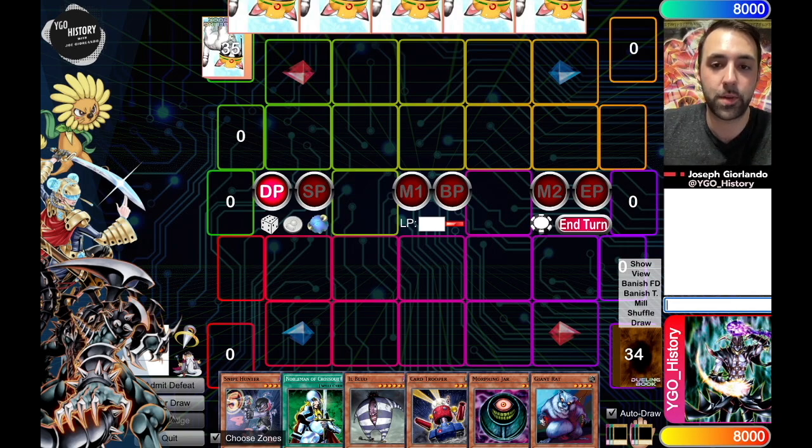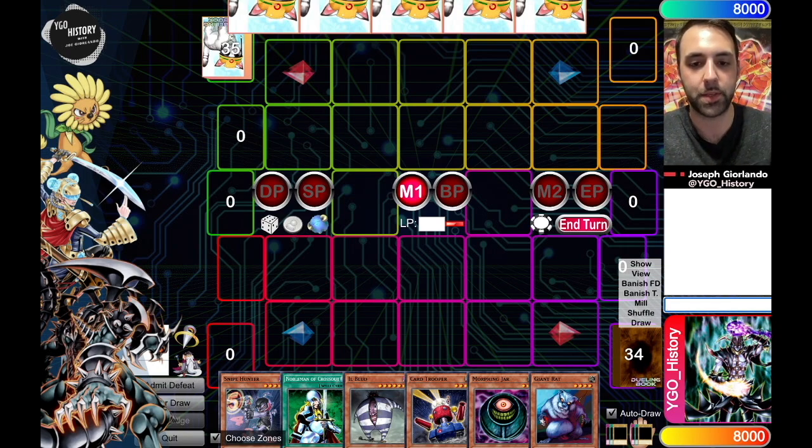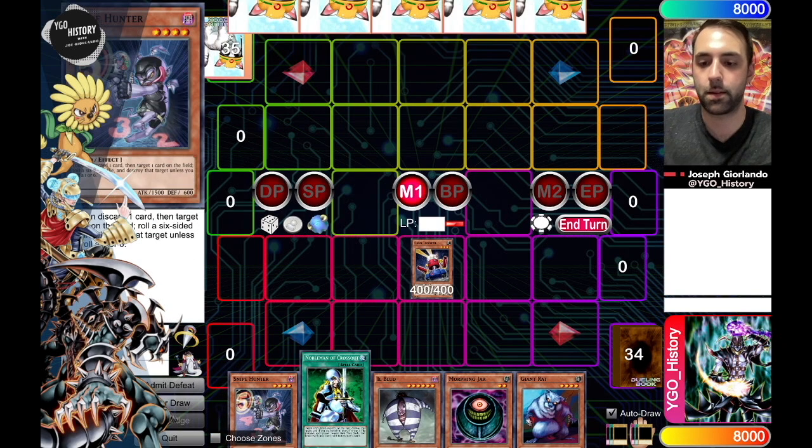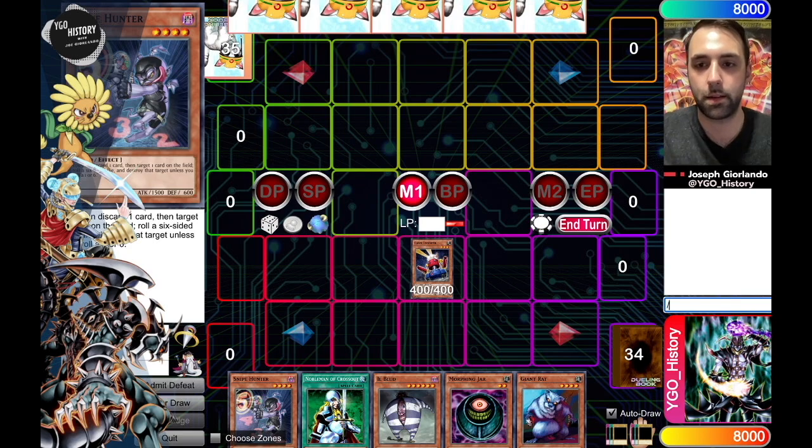I could also just set the Card Trooper and then flip it and attack into something like a Stratos. I also should note that I shouldn't assume my opponent's running Perfect Circle Monarch, although I know Sean is in fact running it. So assuming I would play this turn totally blind, not having any idea what my opponent is running, I think the options are still between Card Trooper and Giant Rat. And I think I'm actually going to summon the Card Trooper and Mill 3, then just pass.